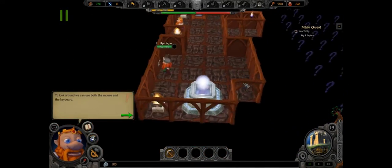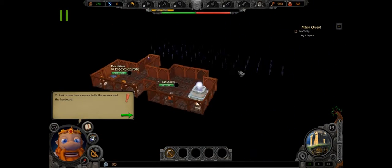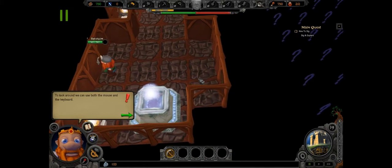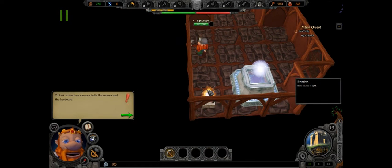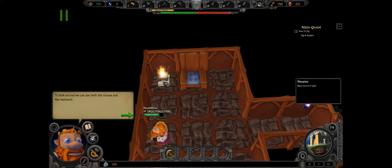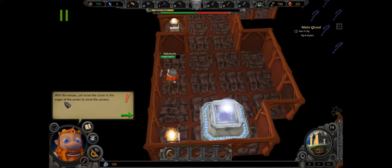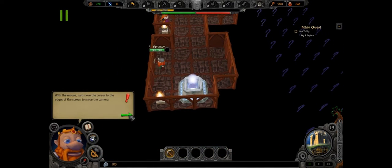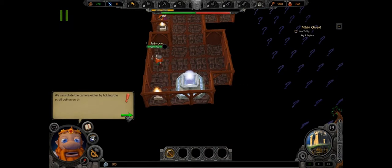You get WASD to move about, the middle mouse button to zoom. There are lots of question marks there, which I'm guessing are like an army of evil things spawning. Moving the cursor to the edge, you can pan around. With the keyboard it's WASD.